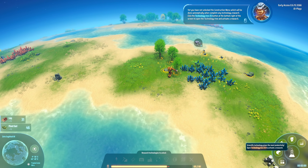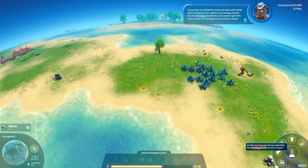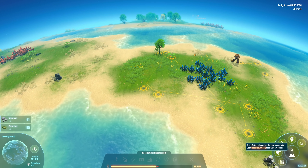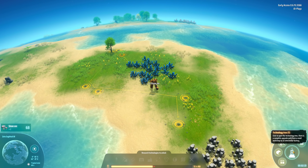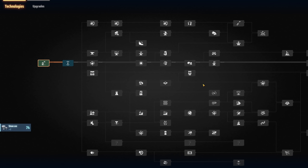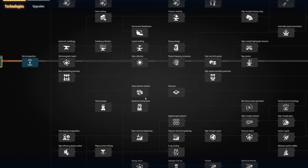You have not unlocked the construction menu, which will be done automatically when you complete any technology research. Click the technology tree button at the bottom right of the screen to open the technology tree and activate a research. I haven't mentioned it yet, but the advisor doesn't speak English as a first language - turns out the devs are actually a five-person team based out of China, so English is their second language. The tech tree is fairly long and extensive, and this is just early access - I can see more tech being added as the game progresses.